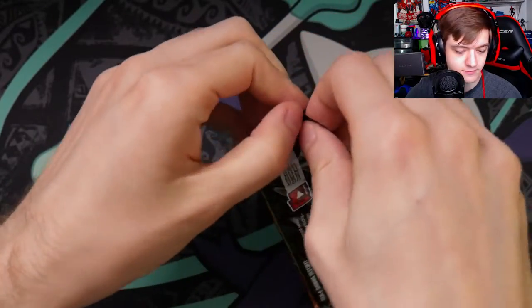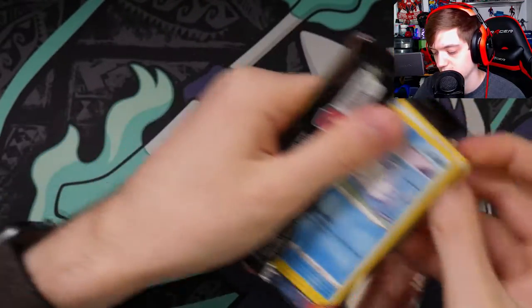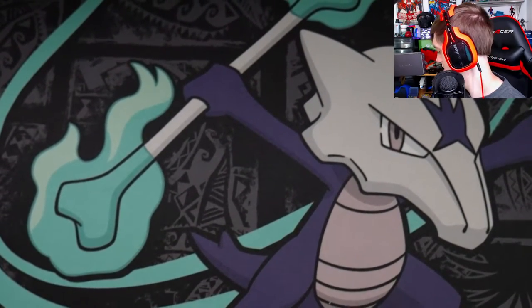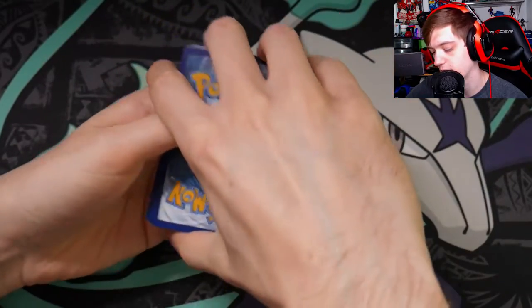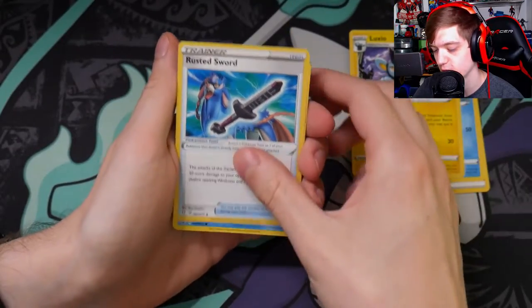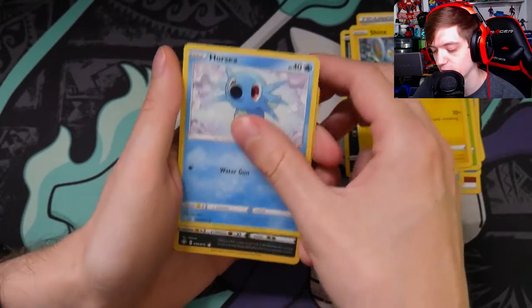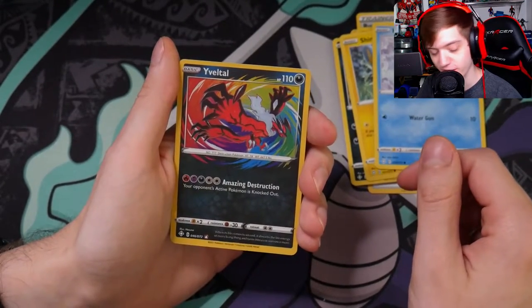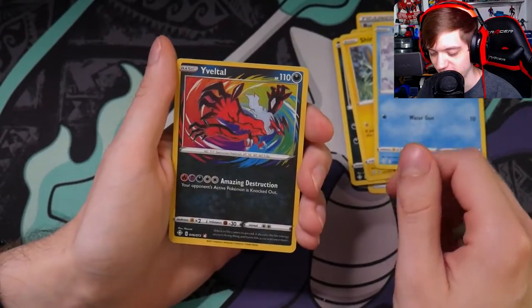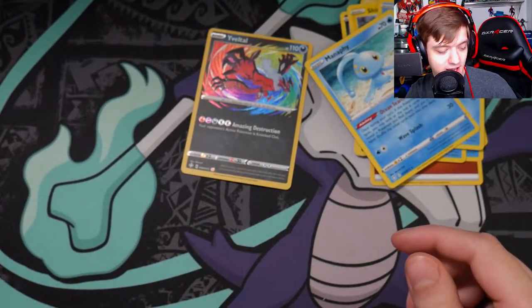Last two packs — Charizard pack. Come on, don't leak it. Brooke guesses dark; I go fighting. It's electric. Commons: Floatsam, Luxio again, Rusted Sword, Snom, Rookidee, Spinner, Rack, Grookey, Shank's, Horsea. We pulled an Amazing Rare — Yveltal! I don't know how to say that but Yveltal Amazing Rare, and a normal Manaphy. Hell yes, Amazing Rares!